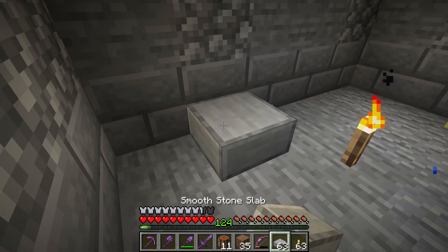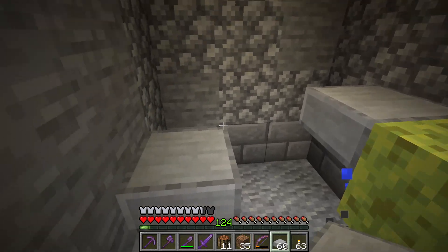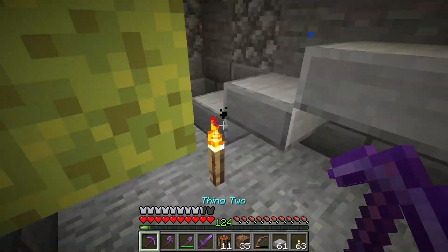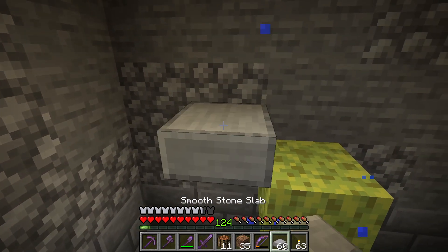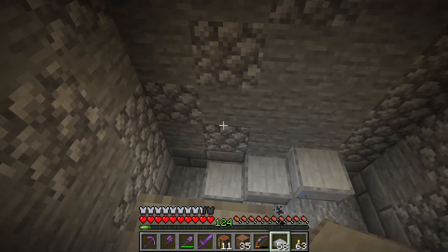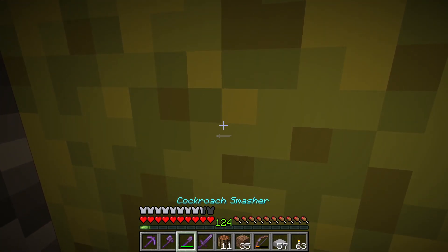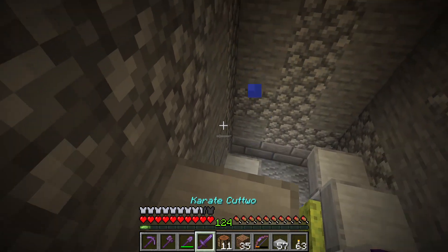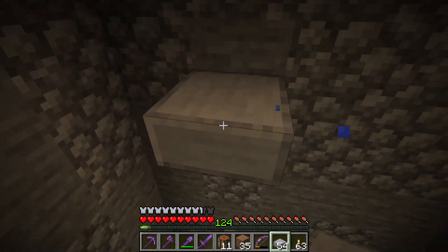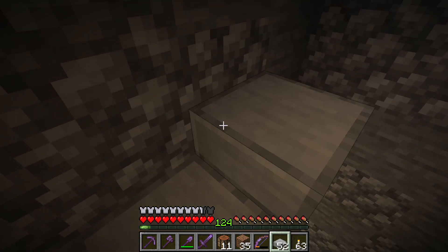We'll put one here, one there, one there, that one there. Yeah, we can put that in. We need one more up, because eventually we're going to put one in here too. So there, and I can jump. We can come out. What is the correct tool for a sponge? I don't know. My axe didn't seem to be any faster.